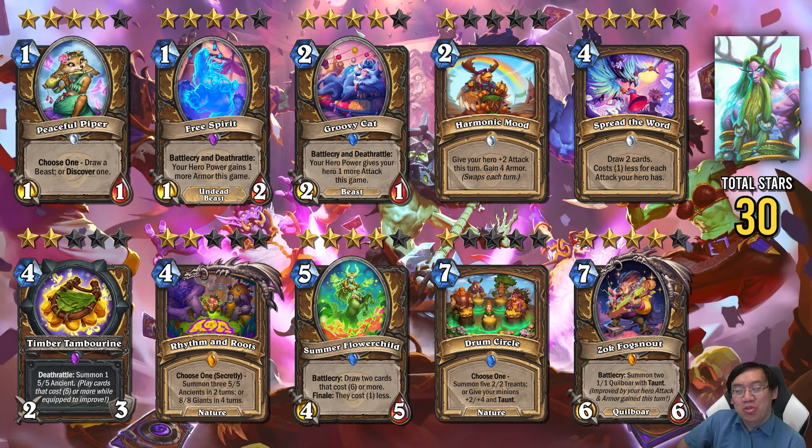Zok Fogsnout has an interesting thing of being both good in Hero Power packages as well as possibly in an Anubisath package. An Anubisath package would perhaps feature bigger Druid cards, in which case Summer Flower Child would be very strong. But the question is, does Ramp Druid have the tools it needs? Ramp Druid does have Timber Tambourine and Summer Flower Child, but there's not much Ramping going on. Summer Flower Child gets a strong 4-star rating because it's just such a strong card, but I honestly don't really know where it goes. It's just such a strong card that a number of Druid decks could run it.